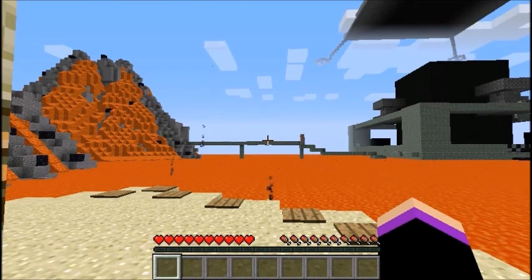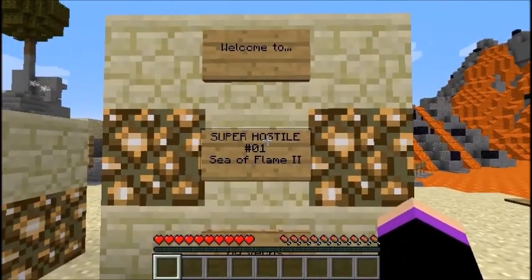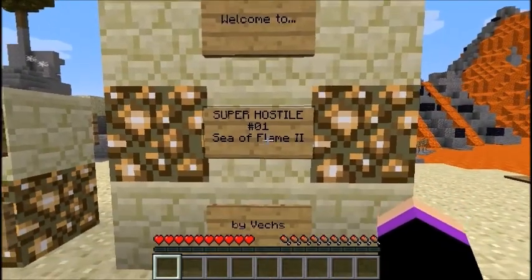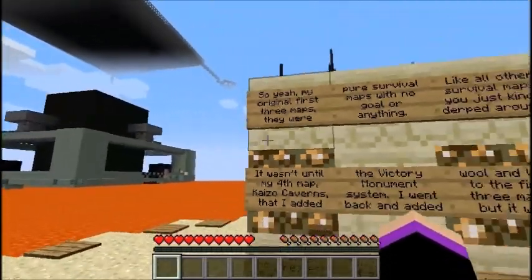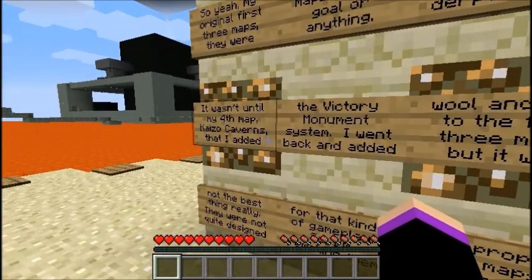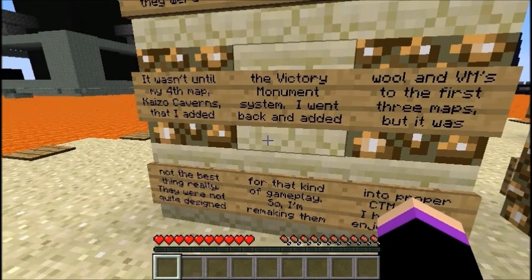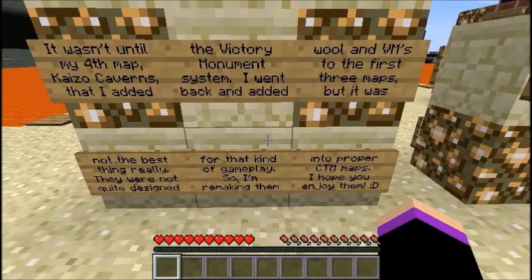One of the first things I'll do is put something in the monument. In the next set or so, before I head to wherever I want to — where I was actually heading towards — so I can continue progress from there. Welcome to Super Hostile 1: Sea of Flame 2 by Vex. My original first three maps were pure survival with no goal. It wasn't until my fourth map, Kaizo Caverns, that I added the victory monument system. They were not quite designed for that kind of gameplay, so I'm remaking them into a proper CTM — Complete the Monument. I hope you enjoy them, smiley face.